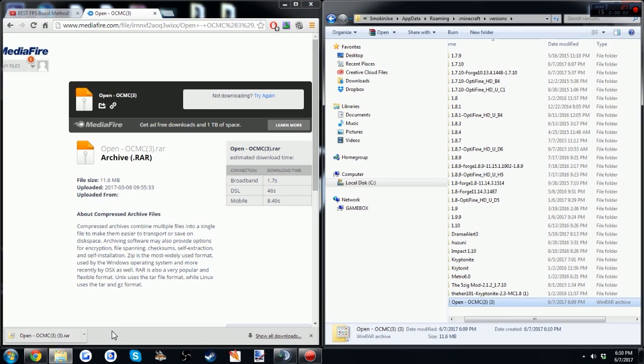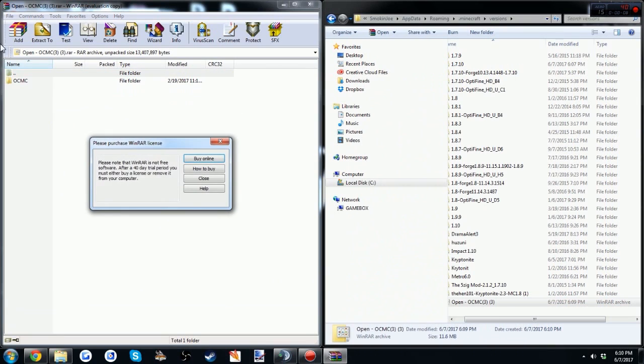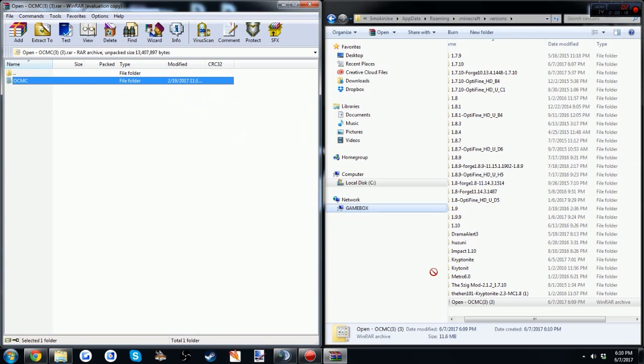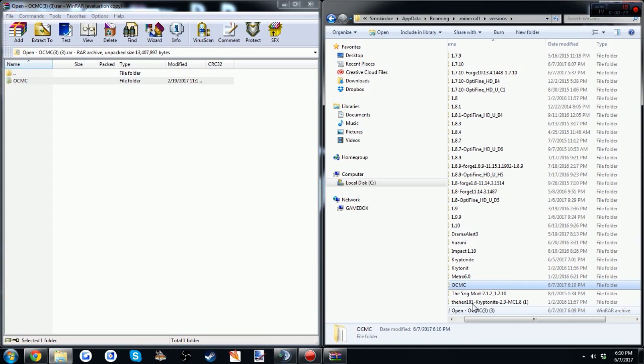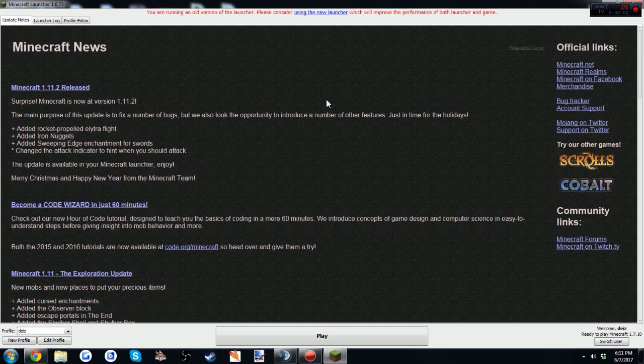It's gonna come as a .rar file, which is a little bit different. You're gonna need to just click it right there. If you have WinRAR, I will link a tutorial on how to get WinRAR — I'm not gonna do it in this video. You're gonna need WinRAR or some type of .rar program. You can extract it to your desktop if you'd like, but I'm just gonna drag it straight into here and it should come up as a folder.